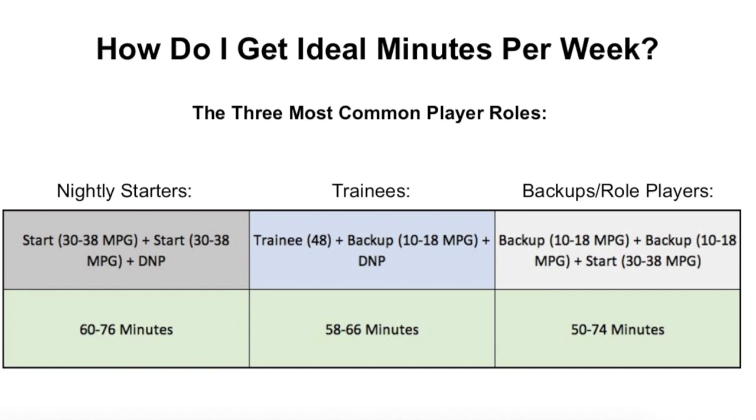If you're doing two starts out of three games and one does-not-play, you're looking at roughly 60 to 76 minutes for that week — getting them in a pretty good range. Hopefully it's slightly on the lower side, since the optimal range to me is about 60 to 65, but going a little higher into the high 60s or low 70s is okay as well.